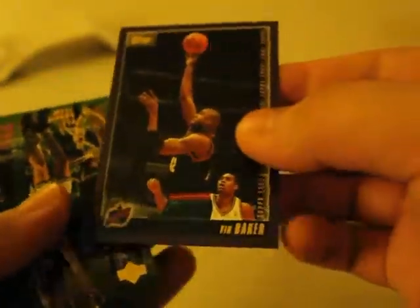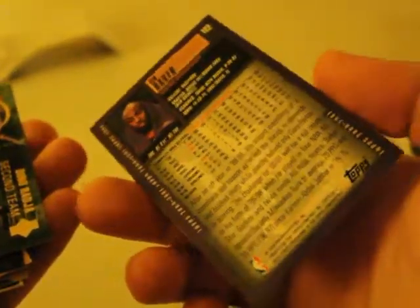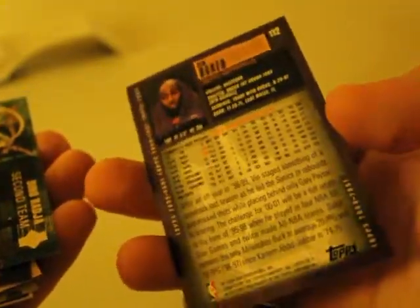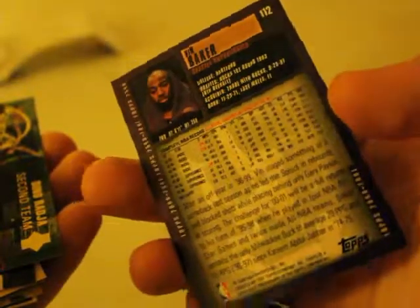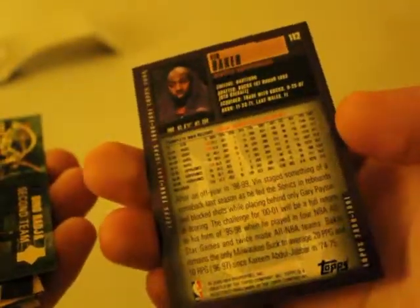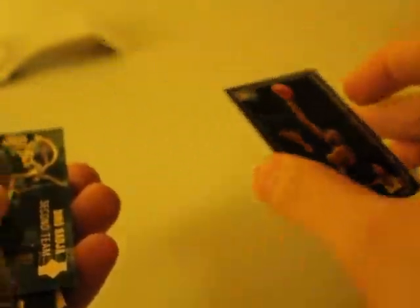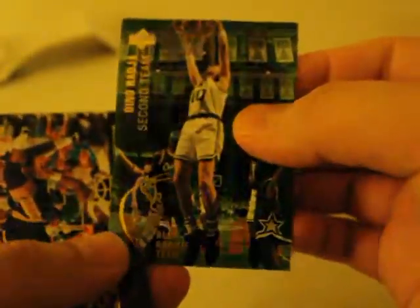Vin Baker — hey, I remember this dude. He's actually a manager now, I think he's a manager at Starbucks. And he started a bookstore in his hometown. All that aside, man — crazy. Dina Raja. That's a nice looking card too.